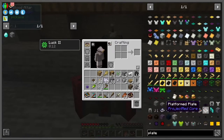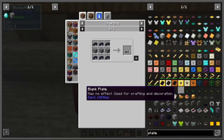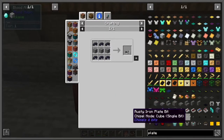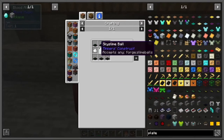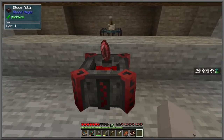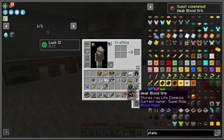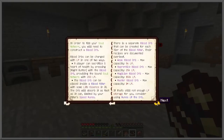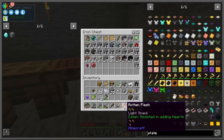Notice those plates I was talking about earlier — they'll be pushing mobs into an area where we can increase the size of our blood altar, because there are multiple tiers to it. It deals damage to you and you can obtain life points.